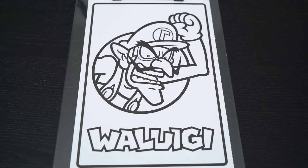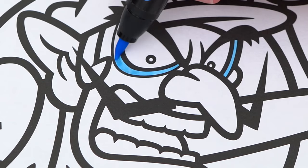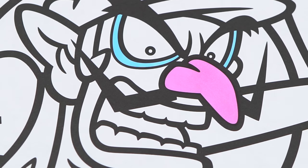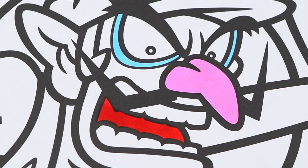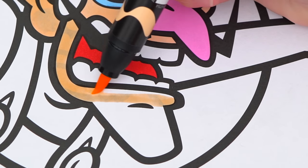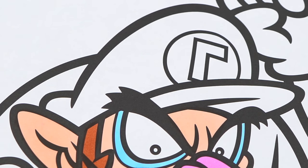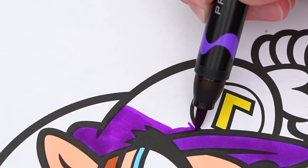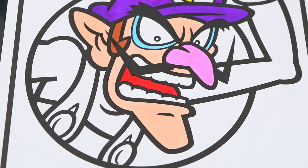Today I'm going to color this picture of Waluigi. Let's start on his face first. Around his eyes is light blue, and his nose is light pink. Let's make the inside of his mouth red, and his skin light peach. His hair is brown. His hat is purple with a yellow L on it. And his overalls are dark blue with yellow buttons and a purple shirt.